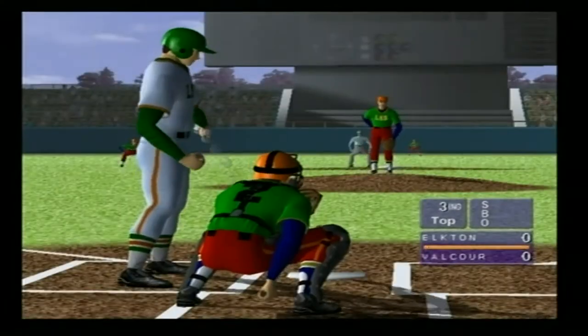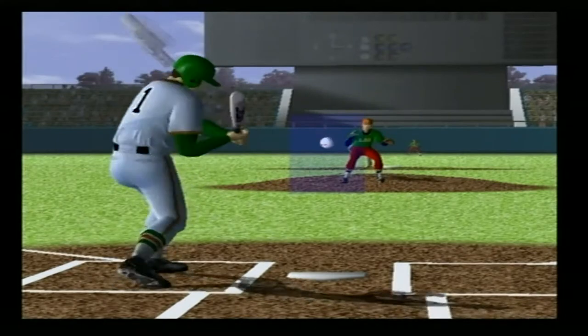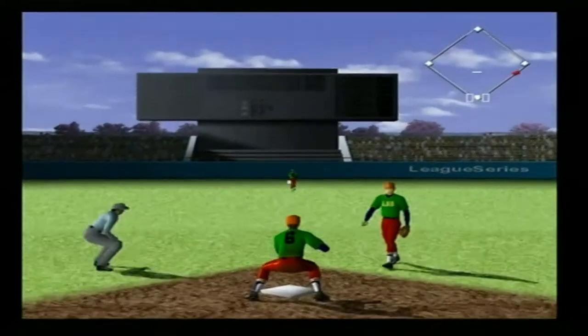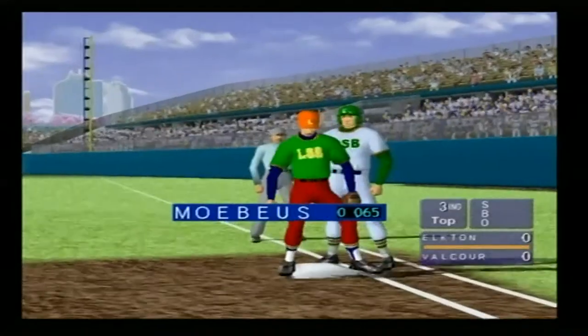Seven. Right batter's box. He's a pitcher. From wind up, the first ball — it's a liner, flying low. Here he comes — he's got it. He's throwing to second. He's throwing to first. A hit to center.